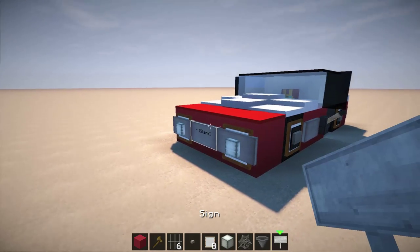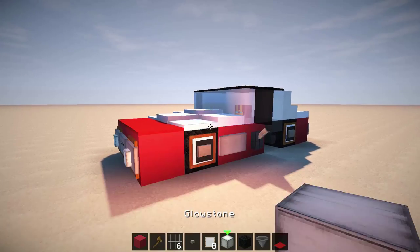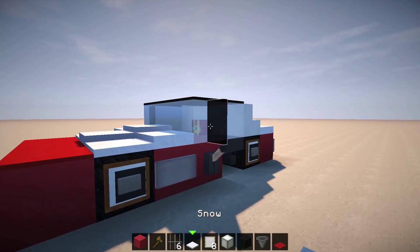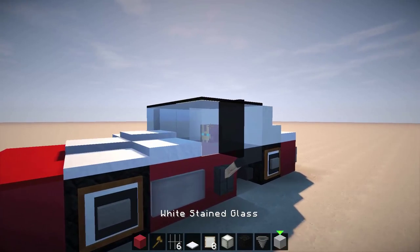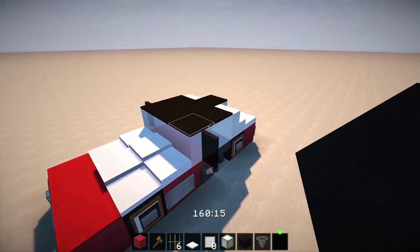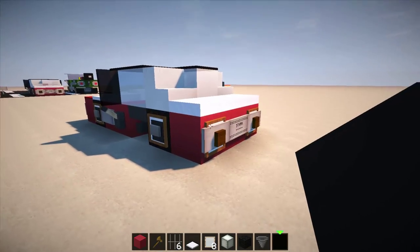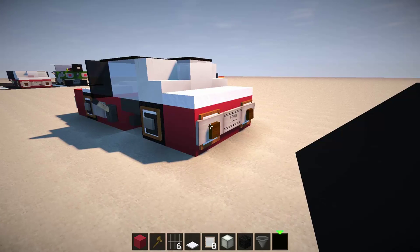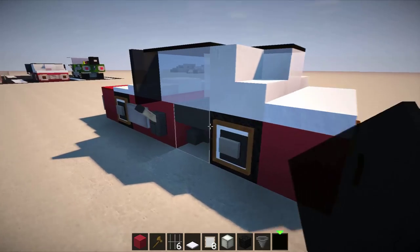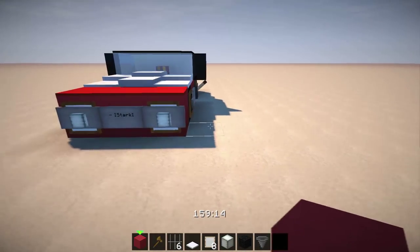You're also going to need some item frames, signs, red carpet, snow, white stained glass, black carpet, black stained glass panes for the wing mirrors, quartz stairs for the back, some snow slabs, and nether bricks at the back. This is on the Builds texture pack — if you want to download it, head to the description below. It's my version of customized Flows HD using some modern texture packs along with some of my own creations.